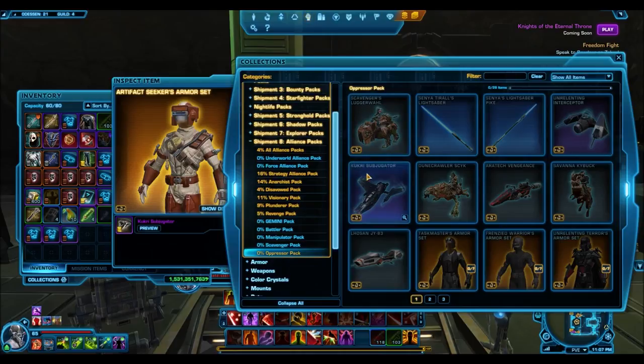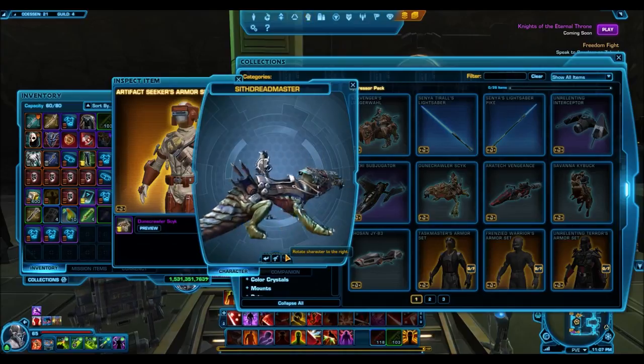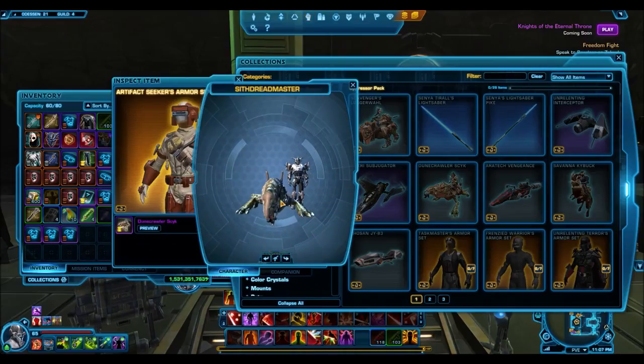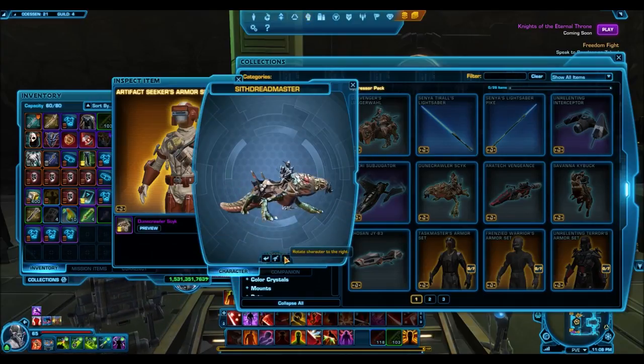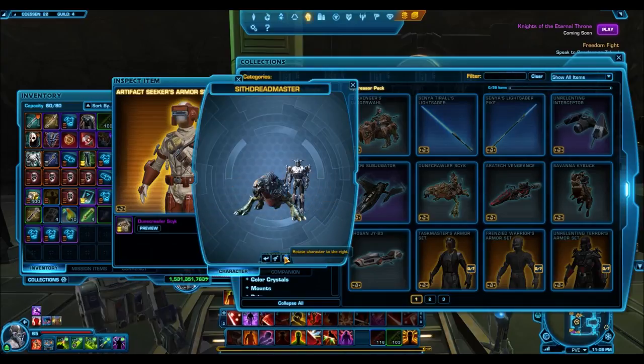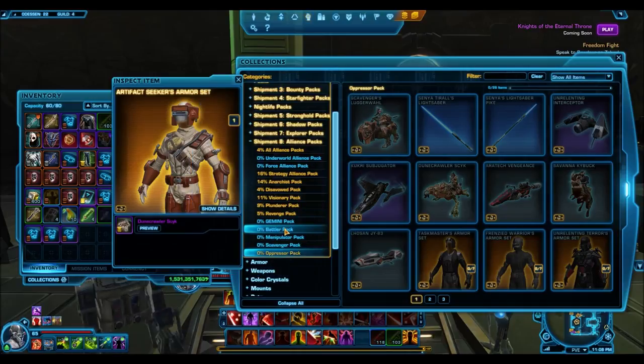The Dunecrawler Psych is actually another gold mount as well, but unfortunately it's not very good. I don't think it's going to sell very well — I don't think many people are crazy about riding these Psych creatures, which are animals you find on Tatooine. This is probably going to sell pretty low on the GTN. Even if you get this out of a pack, you won't be making many credits. But it is a gold mount, and that's the trend with these packs — recently we've been getting three gold mounts, where normally you only get two.